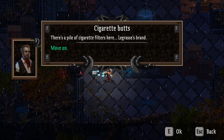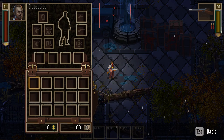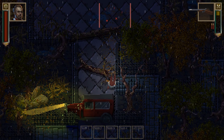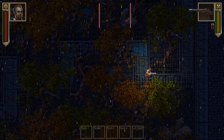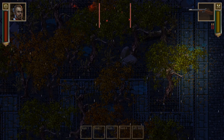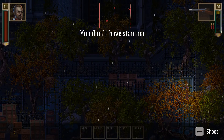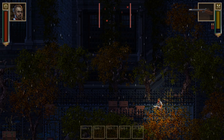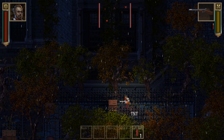There's a pile of cigarette filters here — Legrasse's brand. That gives us info, which is one of the currencies in the game. In my inventory screen you can see at the bottom we've got cash and info — I'm not sure where we spend that yet. We can smash things and shoot things. There's TNT in that box — I'll take that. We've got a torn investigator notebook. This is LaGrasse's old detective notepad; the pages have been torn out.